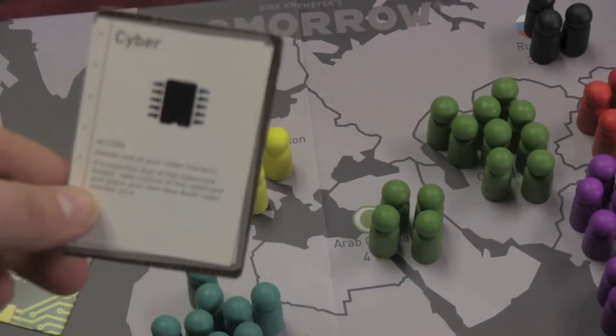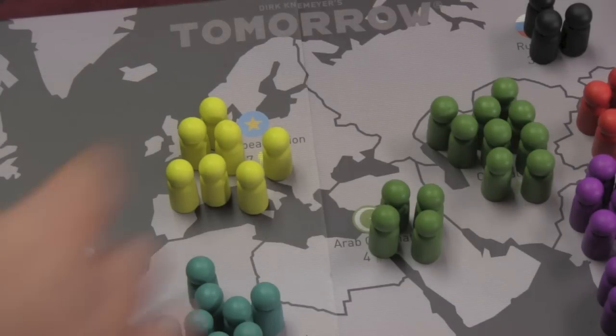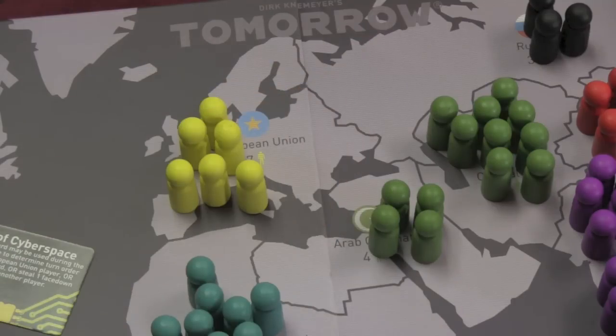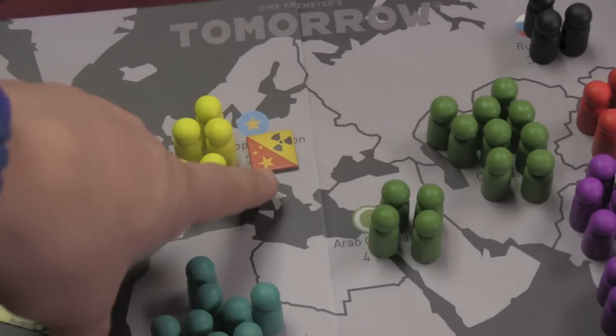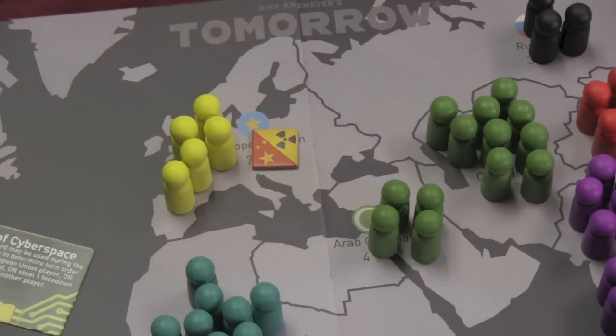Cyber cards are where you try to take control of cyberspace. Then there's nukes. Nukes sounds terrible, but relatively speaking, what you do is pick a territory, take someone out of that territory, and also take out one for every five people remaining. When you use a nuke token, you place a marker there. At the end of the game, you lose three points for each of those markers in your territory, and the person who launched the nuke also loses three points. The rulebook says it's used as a revenge measure, and it isn't really great for getting you points.